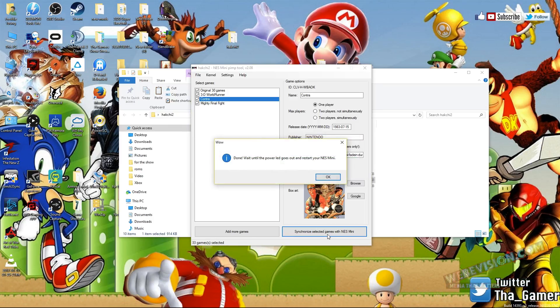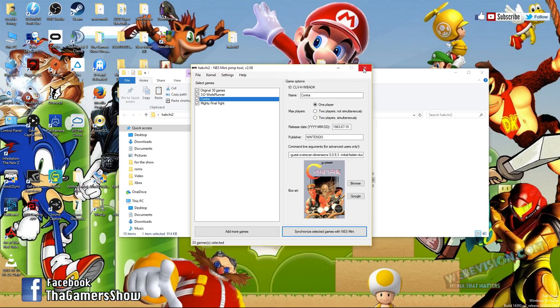And it's completely done. Now the only thing you have to do is follow the instructions: wait until the power LED goes out and then restart your NES Mini. That's all you have to do. Click OK and go ahead and close this out.